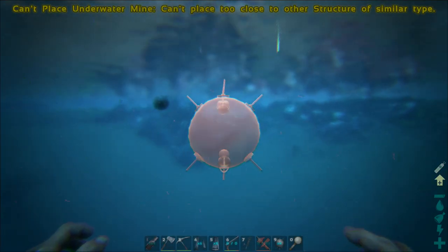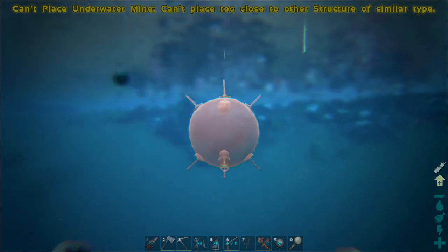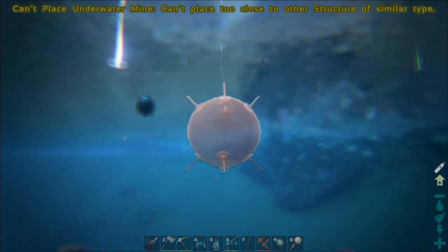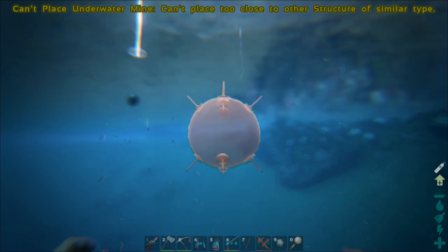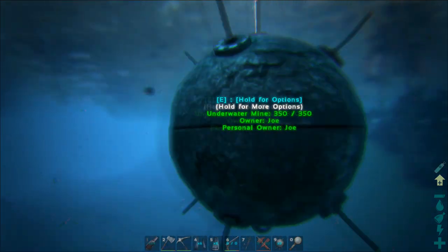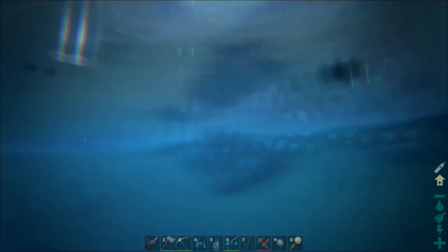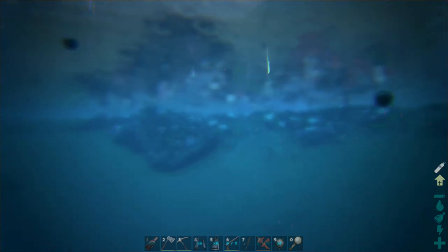Last but not least is the new underwater sea mines. These things are really awesome and they do quite a lot of damage to underwater creatures. You can't place them too close to each other, which is understandable since they do a lot of damage and if they were too close they'd all lock on to the same dino at once. Yes, they do actually lock on — they are homing mines. They work the same as a homing missile: once a dino is in the area and aggroed on your structures or you, these things will lock on and go after it.